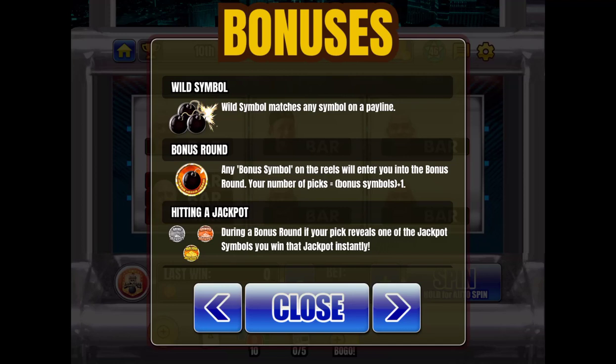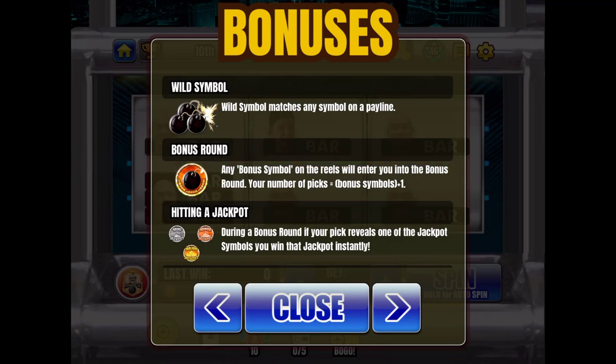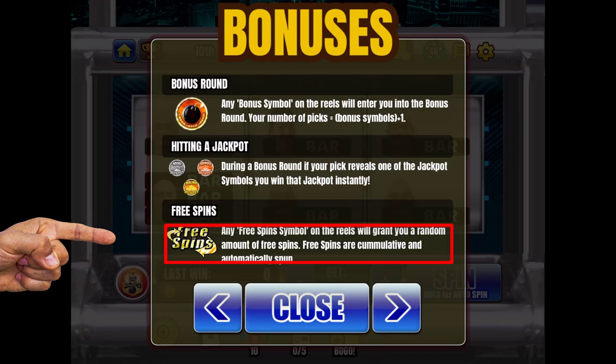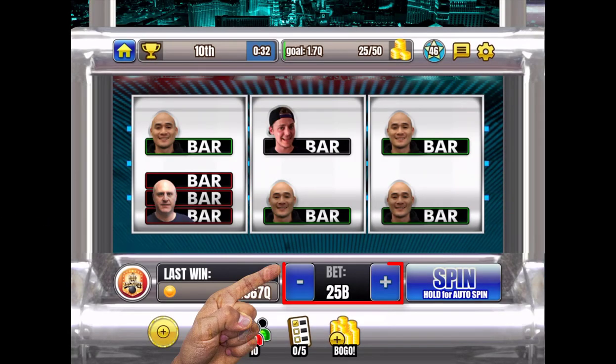If you get three bombs across the board, that's where you win the most. Bonus round: hitting the bonus symbols on the reels enters you into a bonus round. During the game there's a chance to hit some of those jackpots, and you've got the free spin symbol on Classic Triple Sevens — who doesn't want some free spins? You can bet as low as you need to; the minimum keeps going down to 250K, so if you don't have the coin balance for it, bring those bets down.